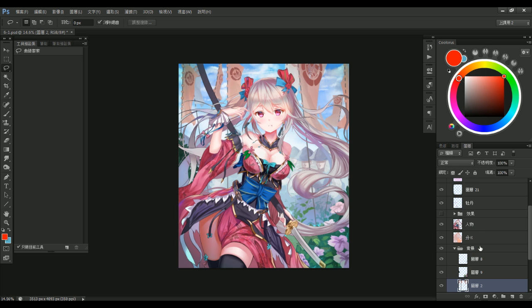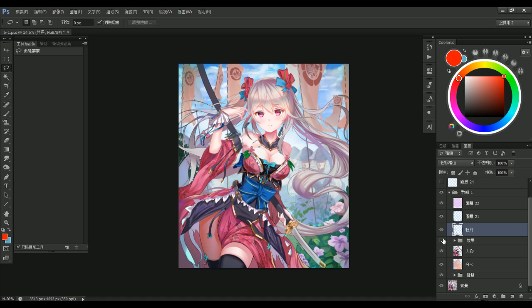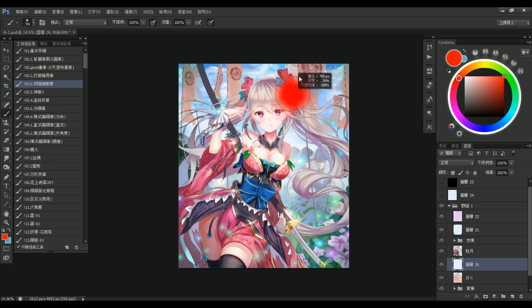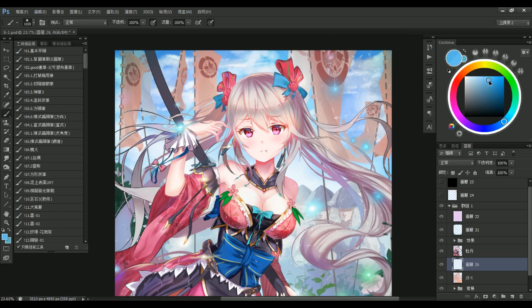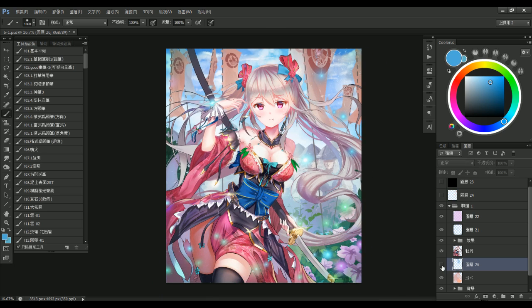我覺得人物部分可以再更好一點，我把它包成一個群組，效果也關了。牡丹這個可能也得拼到人身上，牡丹為什麼在效果上面，這讓我很疑惑，這應該在衣服上會比較好。圖人多了就開始害怕怎麼弄，現在要開始幫你把人分出來。皮膚顏色淺色、頭髮顏色淺色、天空顏色還是淺色，這樣根本隔不開。